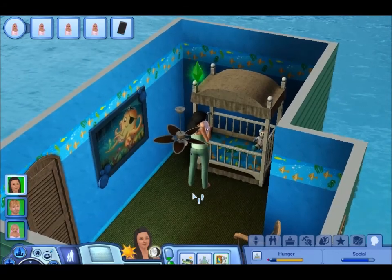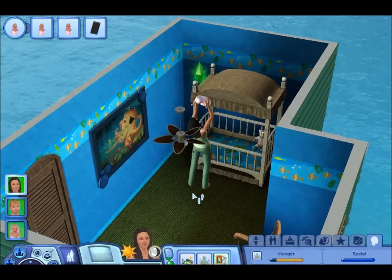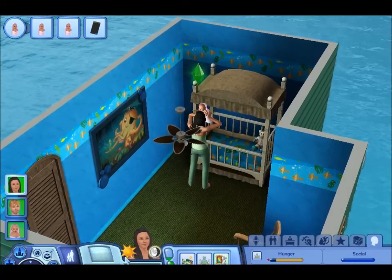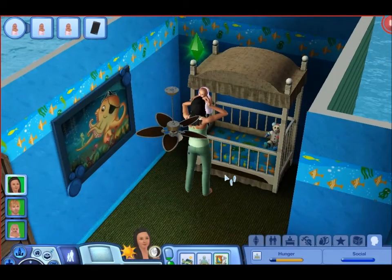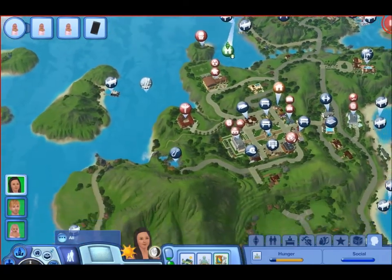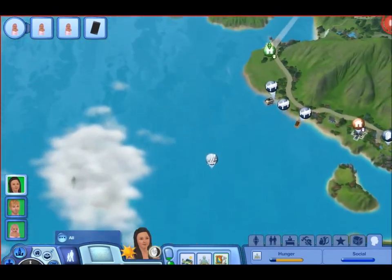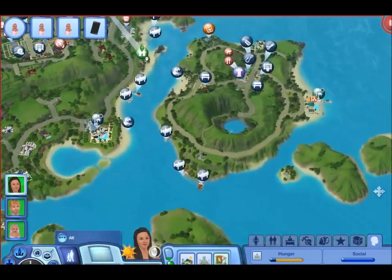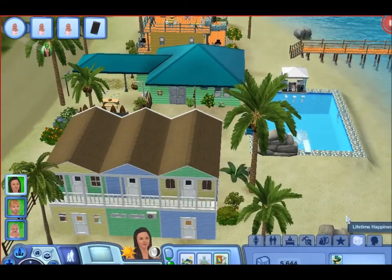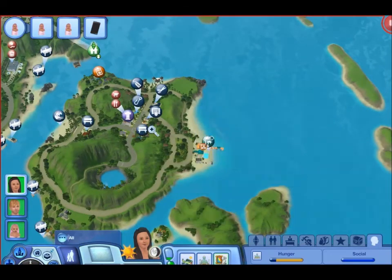Hey guys, welcome to Let's Play The Sims 3 Island Paradise, part 23. Let me catch you up on what happened while the camera was off. While the sims were sleeping, we got our first resort up to five stars, which is really cool because honestly I never thought we'd get there. So we now officially own a five-star resort and they earned a few lifetime happiness points for that.